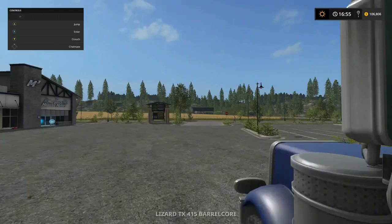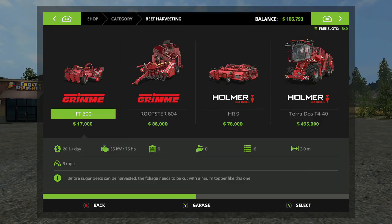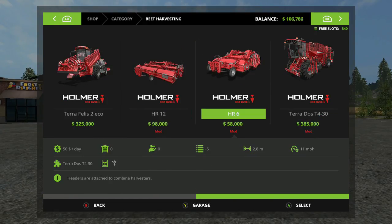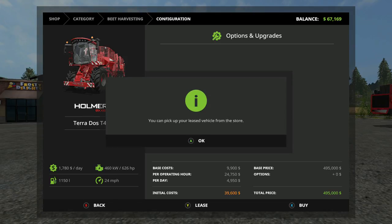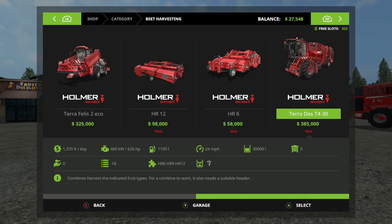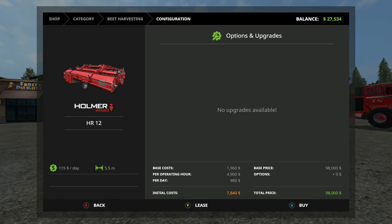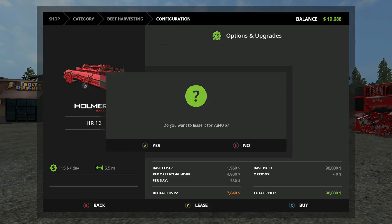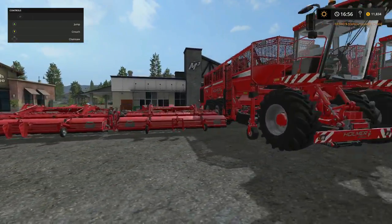I've got 106,000, and before that money disappears we're gonna lease two sugar beet harvesters - that's right, two of them. We're gonna lease - okay, another one. I just hope I've done my math right. If not, I'm in trouble. This is the bigger one, it's 5.5 million, so we're gonna lease that too. If I did that right, we got two of each.